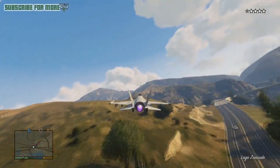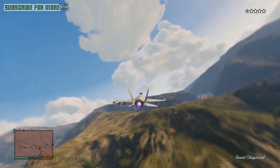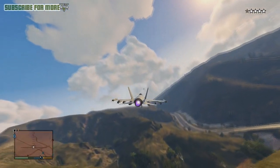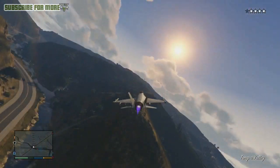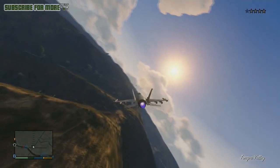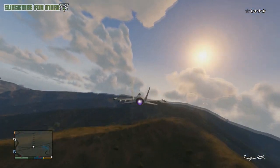To recap: drive behind tanks, go to the fighter jet at the location I showed you, stay low, bank left and right, and you should be out of there with a fighter jet for yourself. That is the video — thanks for watching, I hope you enjoyed. If you did, feel free to leave a like and subscribe for more GTA 5 content.